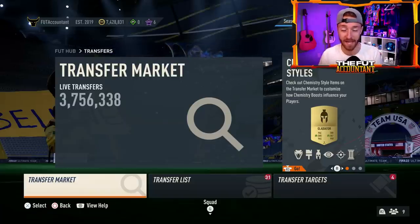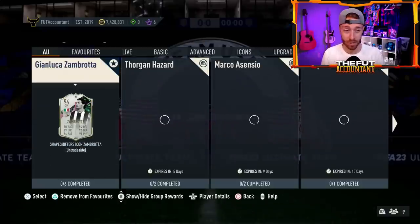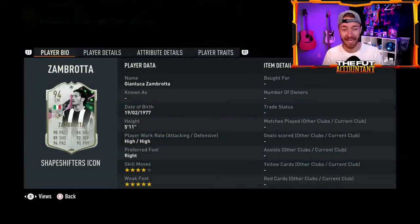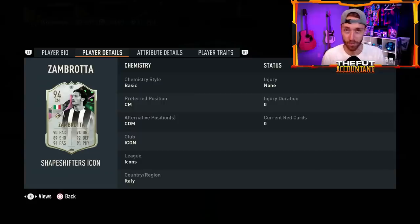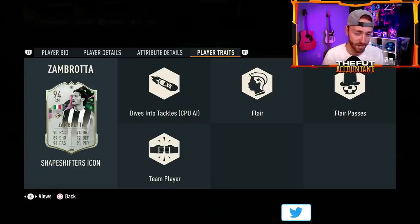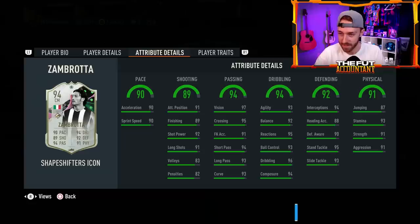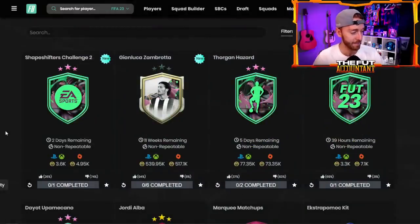Without further ado, let's look back at yesterday's content. This SBC that is making prices move so much is the Zambrata 94-rated icon shapeshifter SBC. They didn't upgrade his skill moves or weak foot, but it's the position and the rest of the stats besides pace that got upgraded. He's almost 90 club — I just wish EA would have given him 90 shooting, but I think that would have made this SBC look even five times better than it already is. Four star, five star, high-high work rates, absolute gem of a card.